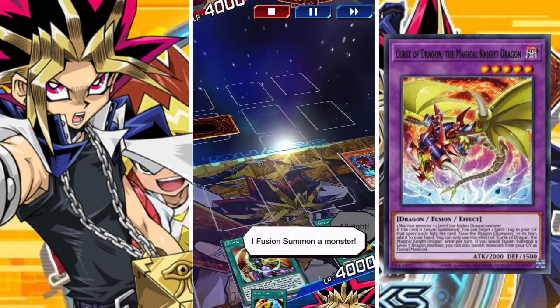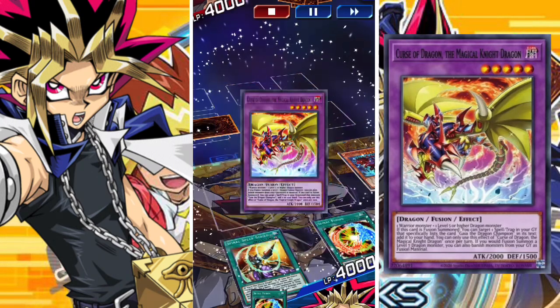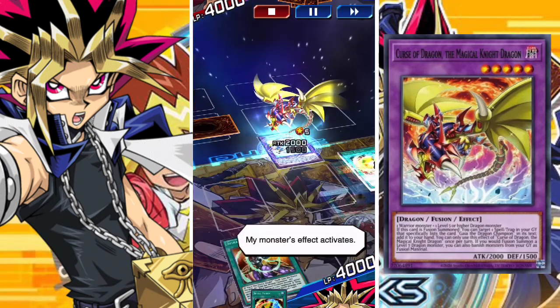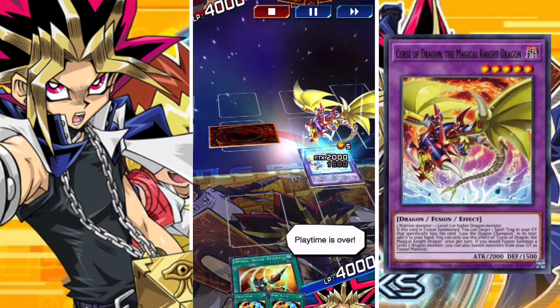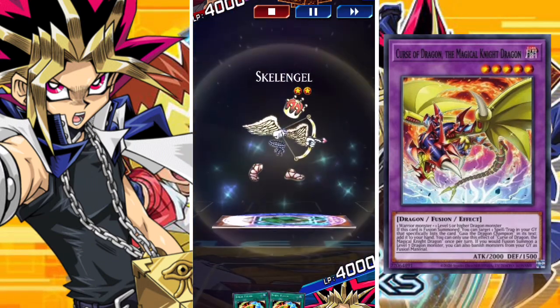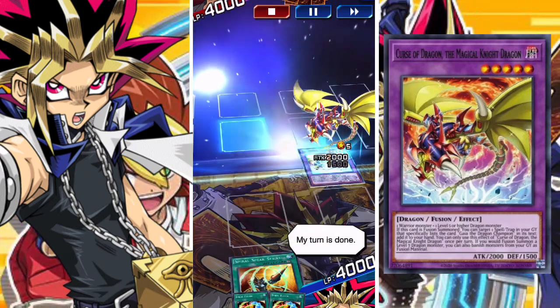All right. I fusion summon a monster. My monster's effect activates. Let's battle! Playtime is over. I attack with a monster. Please wait a second. My monster's effect activates. My turn is done.